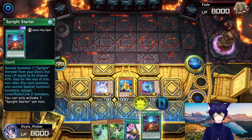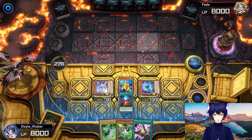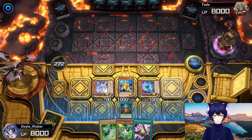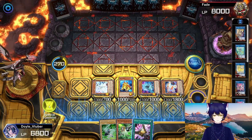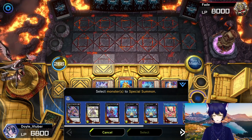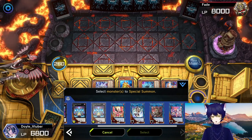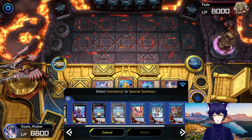I wasn't expecting to get this fire, not gonna lie. We may as well get our red out of the deck. I technically should be holding on to that for next turn, but honestly, at this point it doesn't seem like it will be necessary. I could go into Gigantic immediately and get Carrot as well out of the deck, so we have all of our negates possible if I'd like.